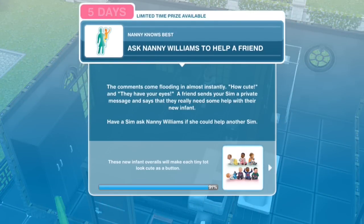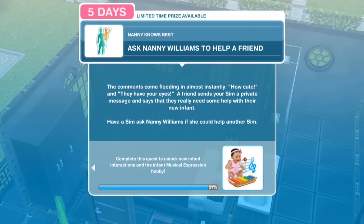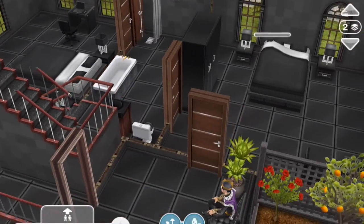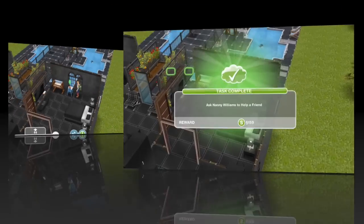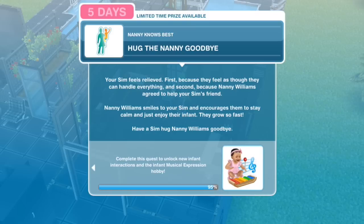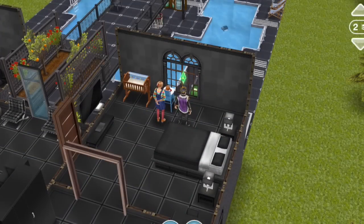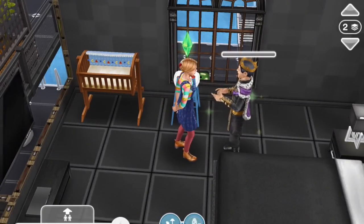Ask Nanny Williams to help a friend. The comments come flooding in almost instantly — 'how cute!' and 'they have your eyes.' A friend sends your Sim a private message saying they really need help with their new infant. Have a Sim ask Nanny Williams if she could help another Sim. Ask to help friend for three hours and thirty minutes. Hug the Nanny goodbye. Your Sim feels relieved — first because they feel they can handle everything, and second because Nanny Williams agreed to help their friend. Nanny Williams encourages them to stay calm and just enjoy their infant — they grow so fast. Have a Sim hug Nanny Williams goodbye. A hug Nanny goodbye was for three hours and thirty minutes.